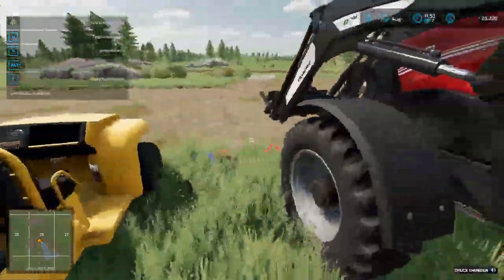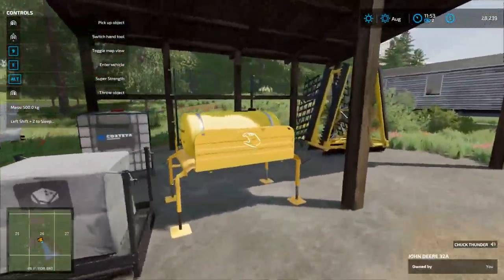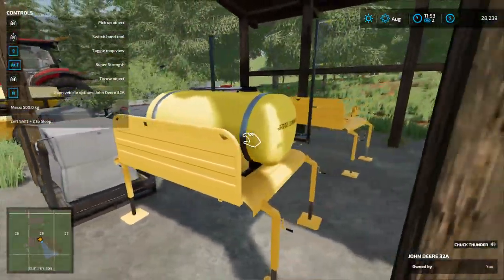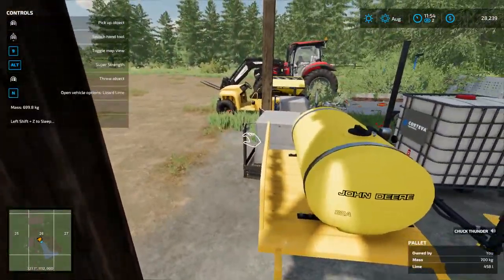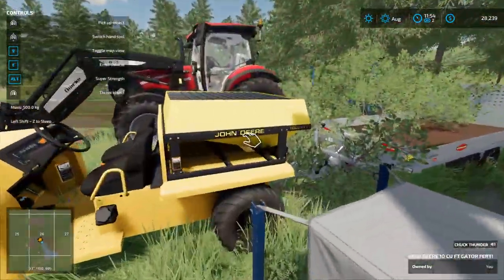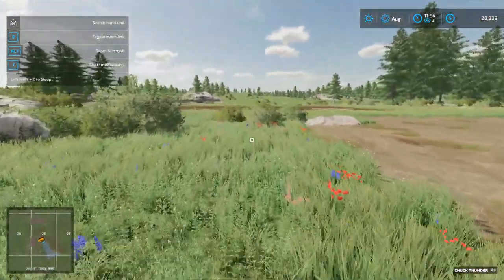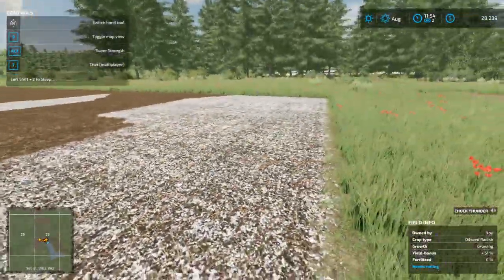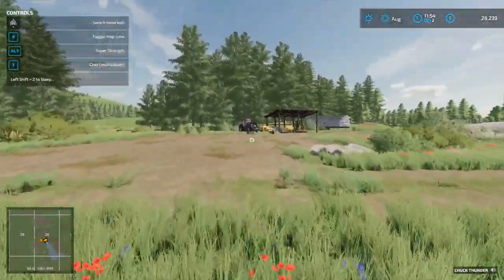We're going to give you a quick tour of what we've done so far. I've parked all these materials here and picked up all the attachments for my little gator so I can spray herbicide or fertilizer. I've got the fertilizer and lime spreader which I just used — the lime spreader part after cultivating this field because it had potatoes on it.